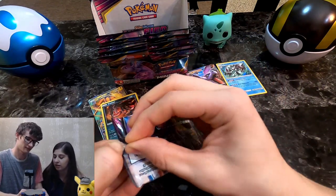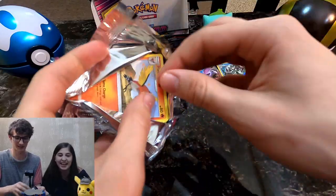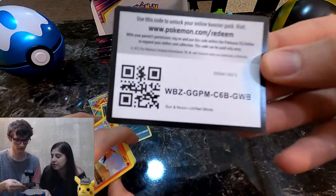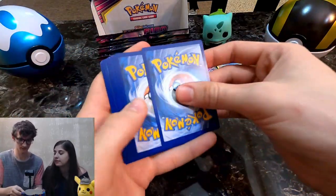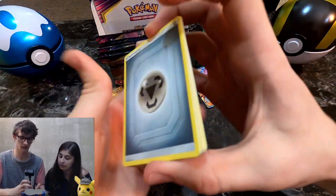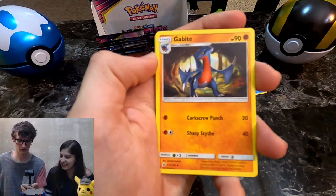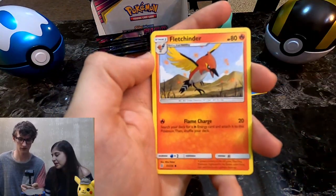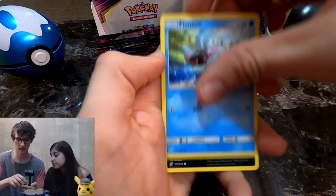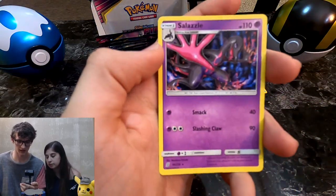Who will pull ahead? How are you feeling on this one — good or no? With the way things have been going, I'm not really feeling like we'll get something good out of this. Stadium Nav, a Gabite, Fletchinder, Stunfisk, Onyx, Athenion, Alolan Grimer, Slakoth Reverse, and a Salazzle.